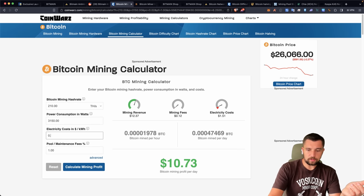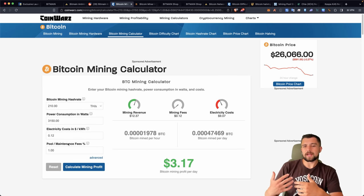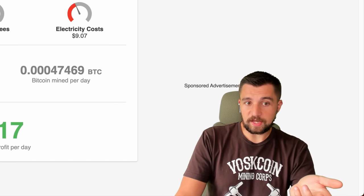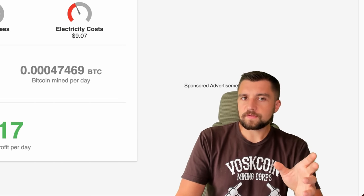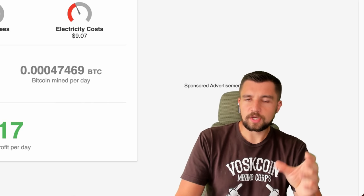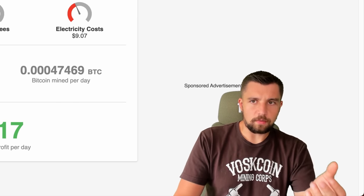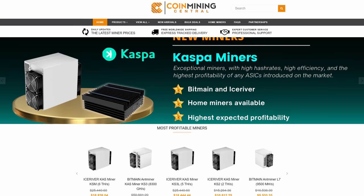At worse electricity rates, say around $0.12 per kilowatt hour, Bitcoin mining becomes less and less interesting. Still, being able to pull $3 a day at $0.12 per kilowatt hour is interesting. This is not a miner that will be priced at $10,000 — we are likely to see these sold around the $6,000 mark. That's my estimate.